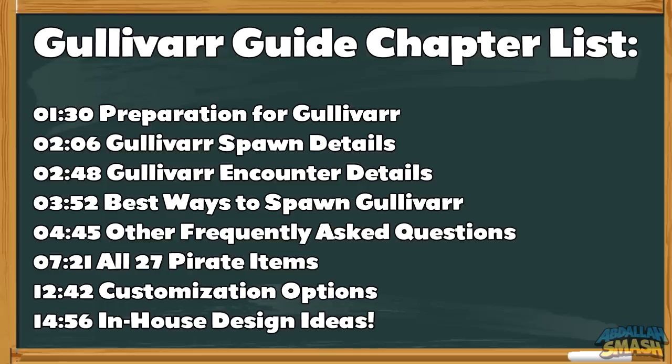As usual, we respect your time, so everything is going to be divided up into chapters. The first portion of this video will be dedicated to answering every single one of your questions about Gullivar. After that, we're going to show you guys all 27 exclusive pirate-themed items and how you're going to get them. And at the very end, we'll give you guys an in-house showcase so that you can see what these pirate items look like within your house.